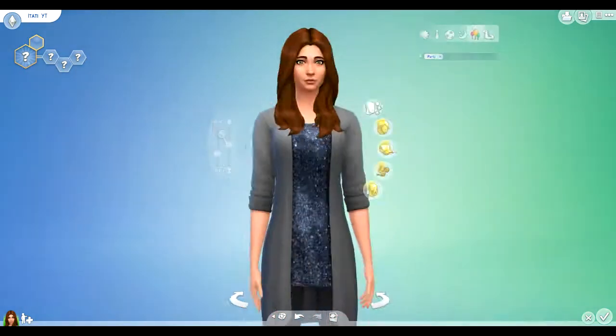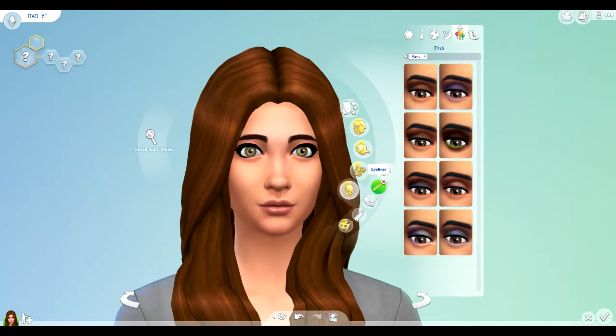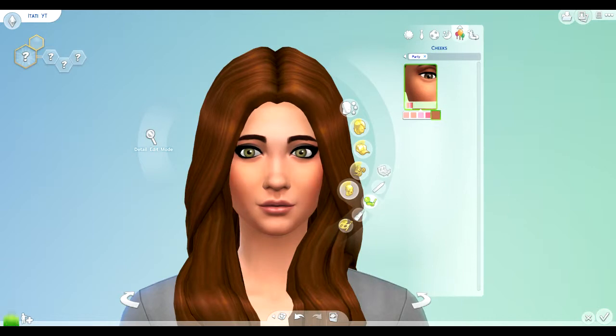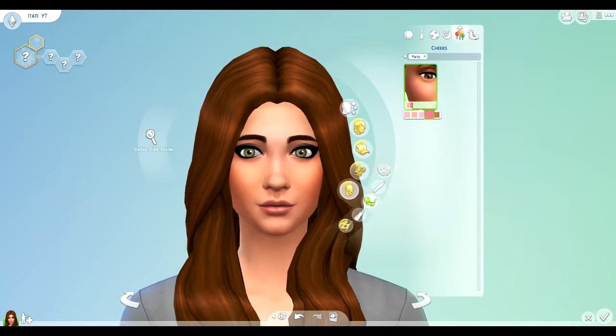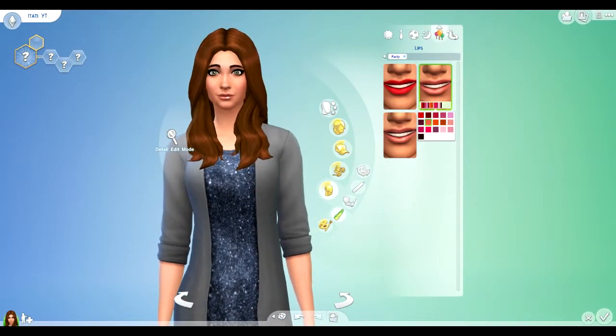Put some makeup on her — right. Can't go to a party without makeup. When people go to parties they're like, hella makeup. Maybe put some lip gloss on it. Yeah. Well she's wearing lip gloss right now. I would just like make her face hella tan, you know? No, that looks wrong. Oh my god. I think the second one — yeah. Is that like blush a little? Yeah. She doesn't look that bad.